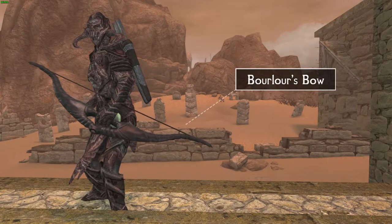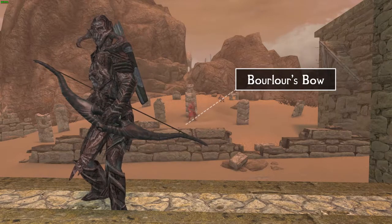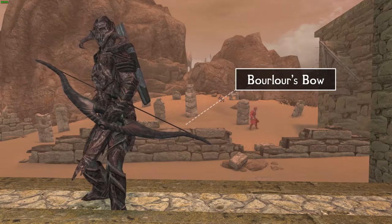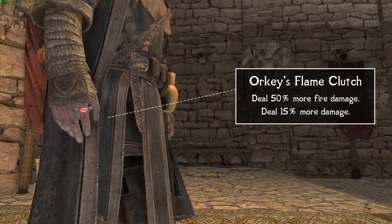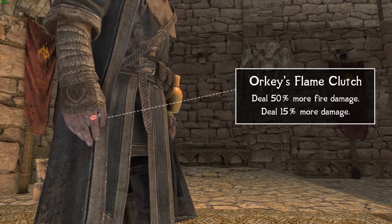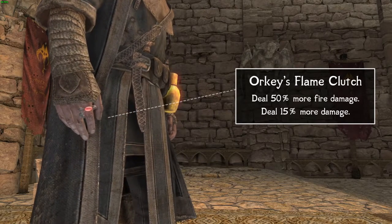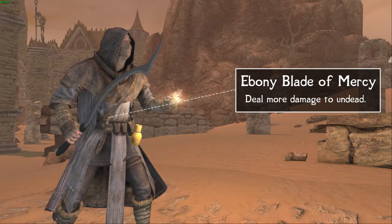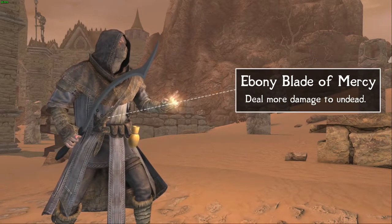Borlor's Bow has no unique enchantments; however, it does have a unique weapon art called Rapid Fire, which I showcased earlier. The bow has a really cool look and it reminds me a little bit of Ruin's Edge. Orky's Flame Clutch Ring is a clear reference to the Dark Souls ring named Fire Clutch Ring. The enchantment allows fire spells to do 50% more damage and you will overall do 15% more damage when equipped — really cool and useful to a fire mage. The Ebony Blade of Mercy is identical to the Blade of Mercy, however this one is an ebony variant that I think does more damage, and it allows you to deal more damage to undead when using it.